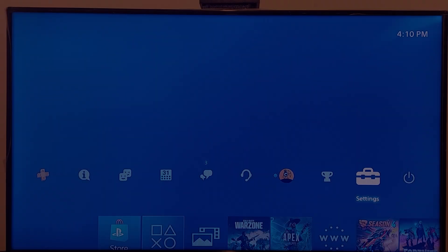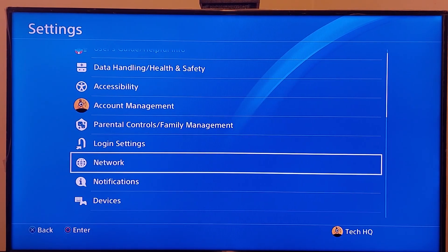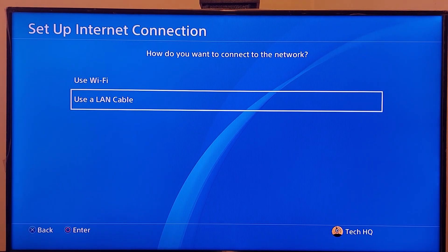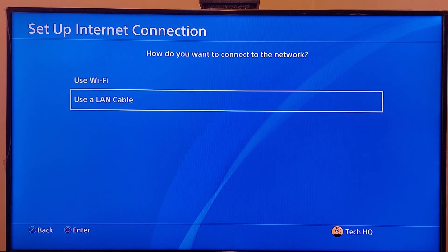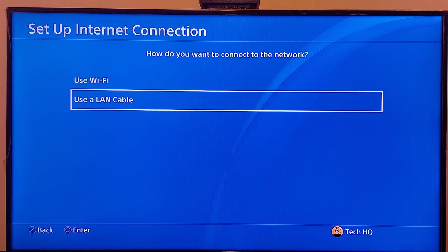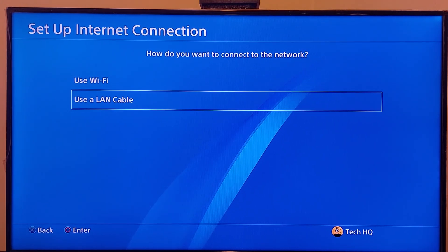But if that didn't work, just go back to the PS4 settings, go to network, then go to setup internet connection, and select option number 2 to use a LAN cable. Plug the ethernet cable into your PS4 and also into your router. Using a LAN cable really helps you get a more stable internet connection.